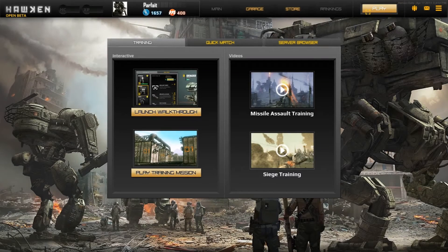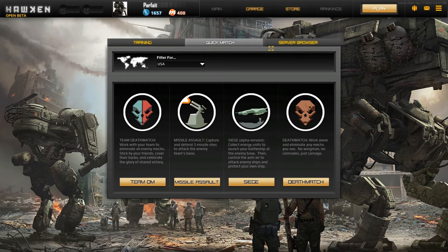The Play section is where you start your training and watch videos on how to play certain modes. Quick matches let you quickly get into a game, and the server browser lets you browse for a game. Team deathmatch is just fighting — no objective, just kill the other team. In a 24-person match you need to get 75 kills as a team; in a 12-man match, you just need 50 kills.